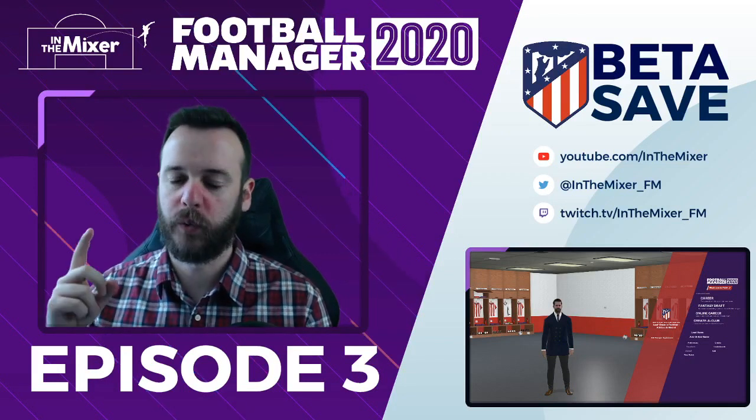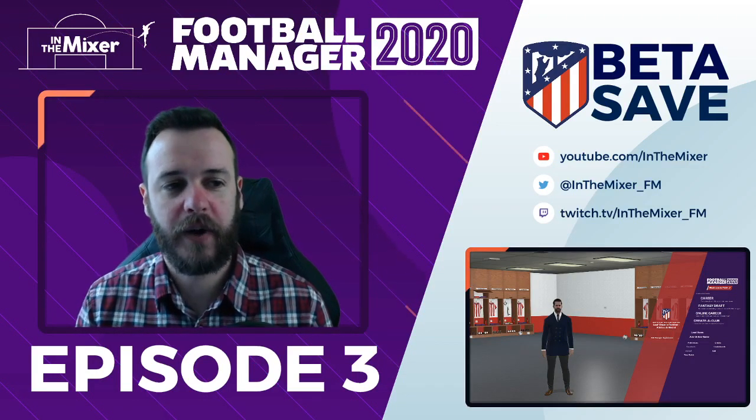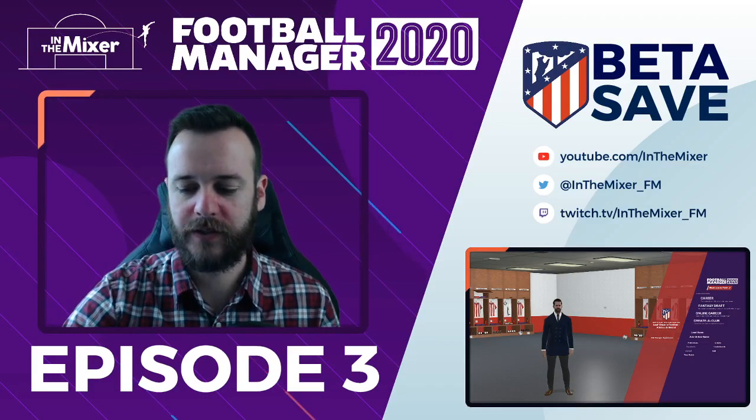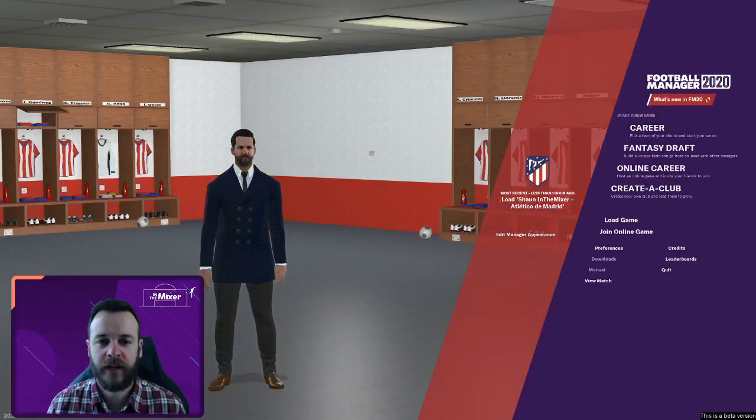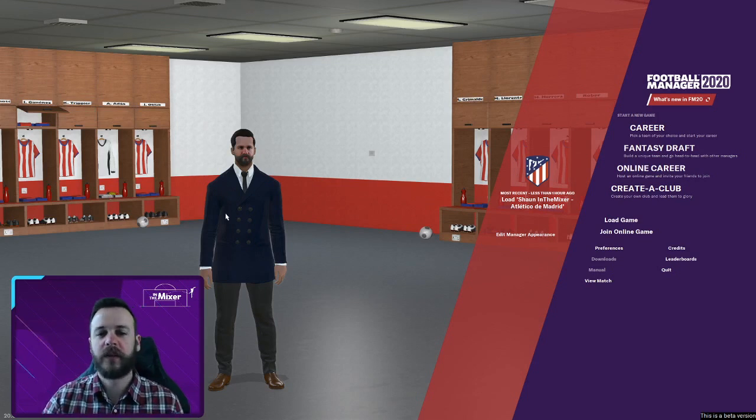Hello and welcome, I'm Sean, this is In The Mixer, episode three of our Atletico Madrid save in the FM beta. We've started on this screen and we're going to transition to our regular in-game screen. While loading up I noticed it updates the player names for who you've got in the squad, and there are going to be different kits and change rooms depending on your save. We've even got the new guys we brought in — Grimaldo's here, Roberts there.